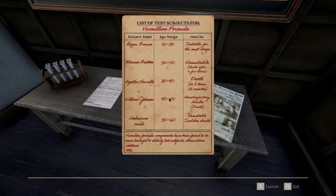What is this — per-million formula? Suitable for the next stage. Unsuitable — death after a few hours. Well, that would make him unsuitable. Death in three hours, 22 minutes — unsatisfactory results. Unsatisfactory results — death, unsuitable, sudden death. So Roger Brown was suitable for something. It's probably told in this paper. Components have been found to be more harmful to elderly test subjects.